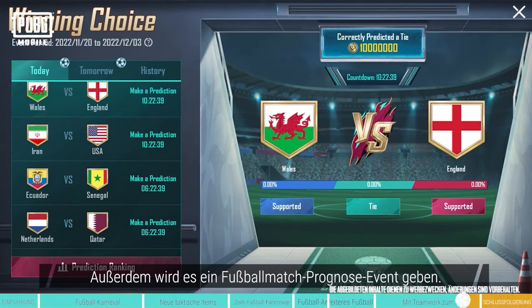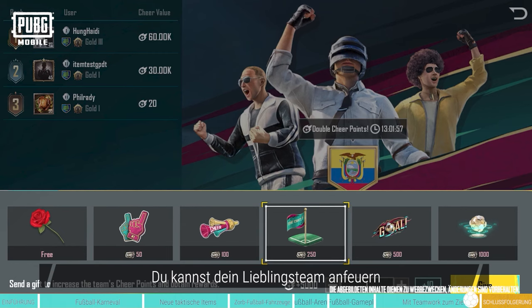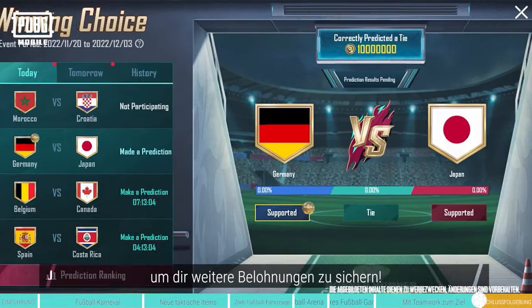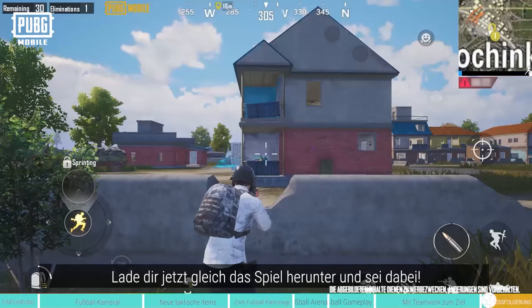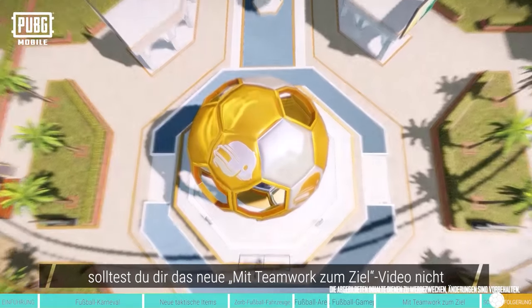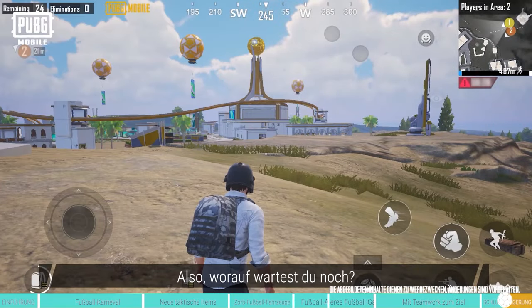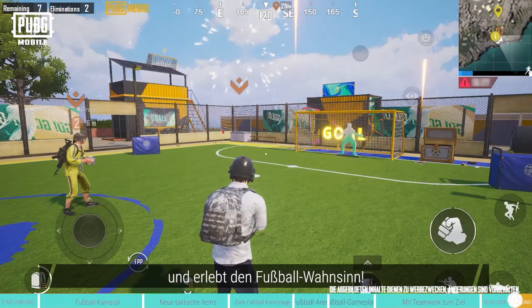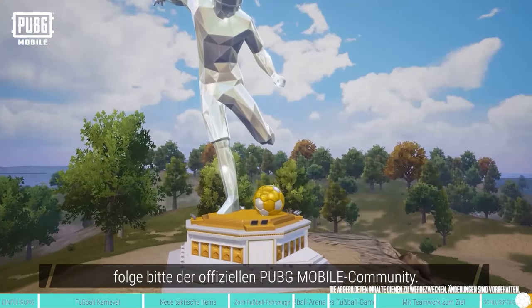Furthermore, there'll also be an in-game football match prediction event! You can root for your favorite football team, or try making predictions in the pre-match prediction event to get additional rewards! Doesn't this all sound super exciting? Hurry and download the game to join in the fun! Be sure to check out our upcoming Unite for One Goal video for more details! Call your friends to play PUBG Mobile and enjoy the excitement of Football Mania! For more details, please follow the official PUBG Mobile community, and we'll see you next time!